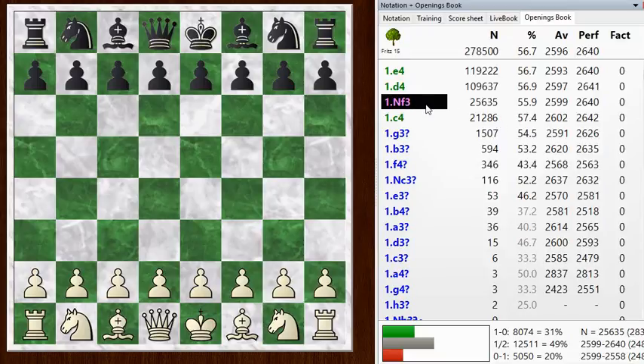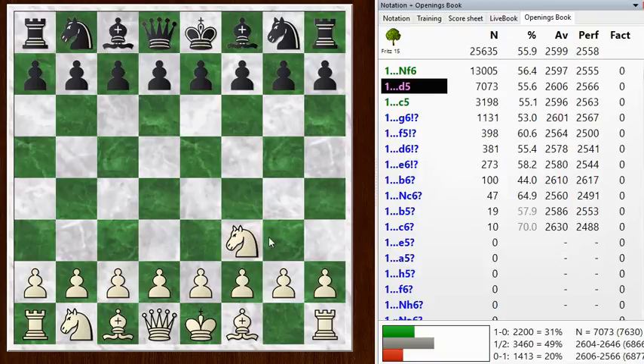It might be a bit surprising to see that Knight F3 is so popular. It's not that the Reti opening, which is what I'm going for, is so popular. It's just that Knight F3 is often used as a tool to get into a particular D4 opening — a line of the Queen's Gambit declined — where you've already got the Knight out on F3 and it rules out certain other lines in the Queen's Gambit. So that's why Knight F3 by itself is such a popular move, even though the Reti opening is not so popular.